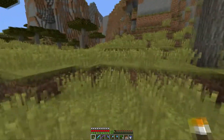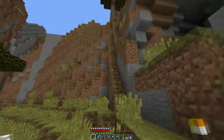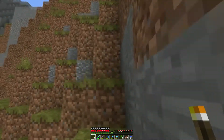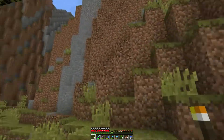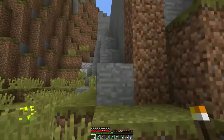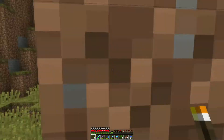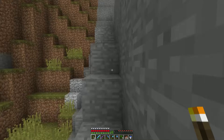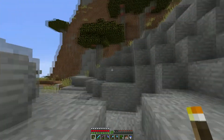Those rainbow sheep from the mini game — those are Jeb sheep. You just put a name tag on one of these guys with 'Jeb.' Does it give you rainbow dye, or is it just whatever color it happens to be when you shear it? I don't know — I've never sheared a rainbow sheep. Only one way to find out. I've got to get a name tag and name one of them Jeb.